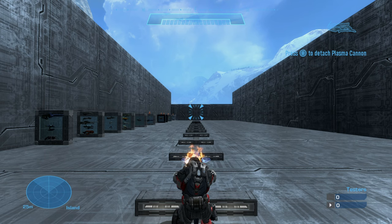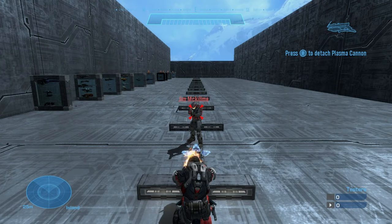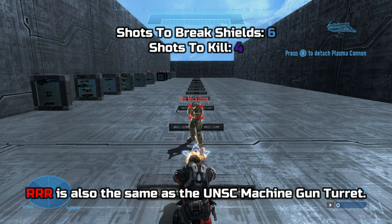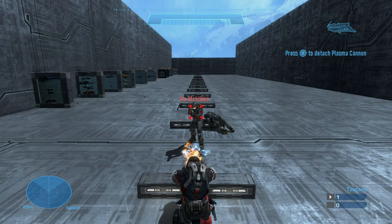The Plasma Turret's cooldown speed is around five seconds. This weapon deals six shots to break shields and four shots to health for a 10-shot kill, and the TTK is around one second.